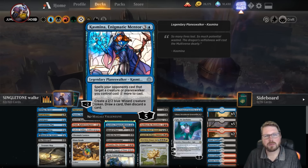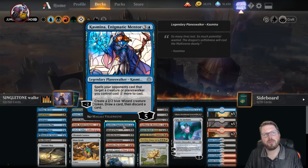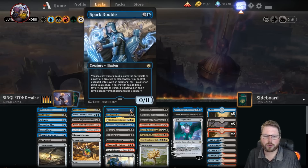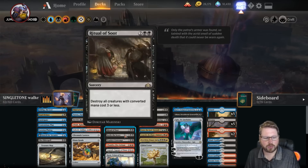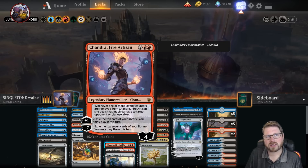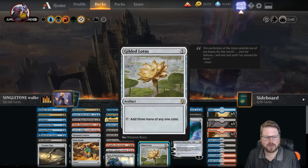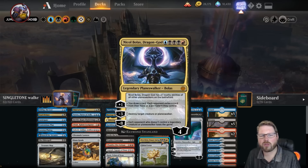Going up to the four-drops, Angrath does that as well, along with Kasmina, and there are a few others that also incidentally put out creatures. So that's going to be really strong — putting planeswalkers onto the battlefield, activating them multiple times, and creating blockers for our other planeswalkers. It's really at four where we start getting some really powerful planeswalkers generating card advantage, like Chandra, Fire Artisan. That card draw can be really strong turn after turn. Same thing with Karn — he creates a blocker but is really here for card advantage.